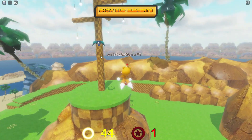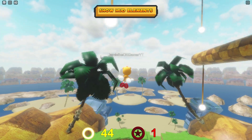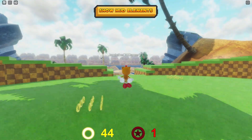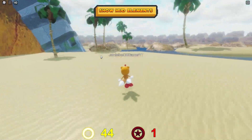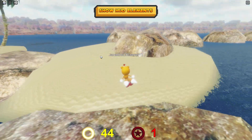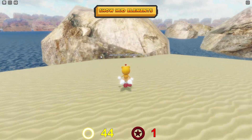Go on over there. Oh, jump — yes. Why are you not — we can't homing attack as Tails Doll? Come on now. Let's go this way. Wasn't it over here? Oh no, it's different. Jump right across here. Come on, Tails Doll — you're letting me down.